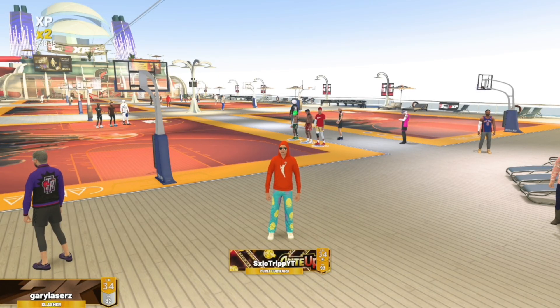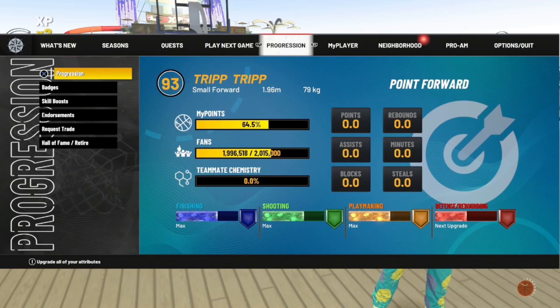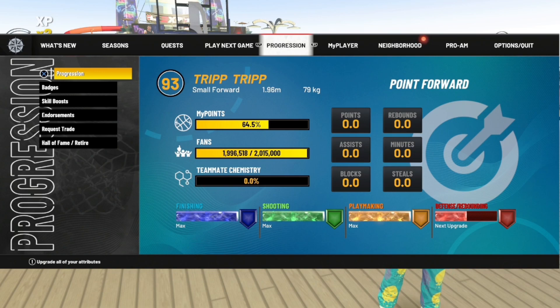Welcome back to another video. Today I'm gonna show you guys how to make this catfish, goated point forward build. This build has sharp shooting takeover and the attributes are goated. It is six-six — this build is actually insane.